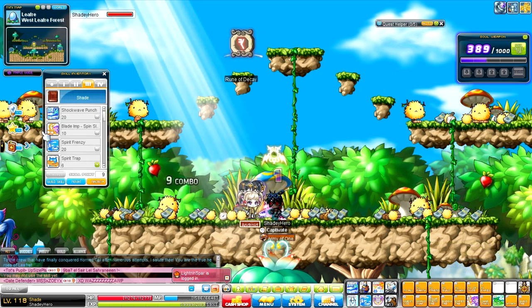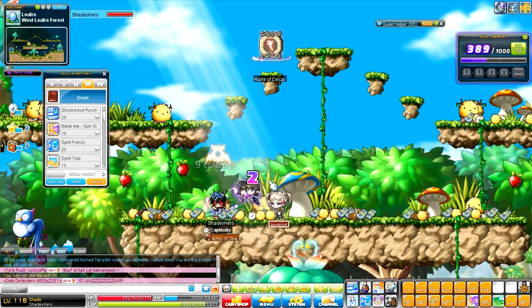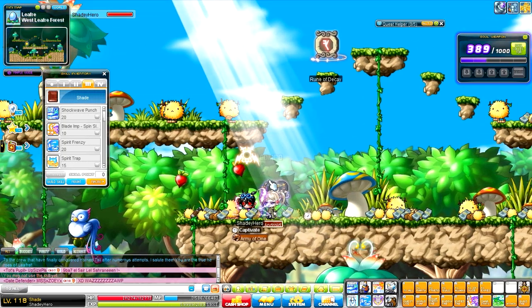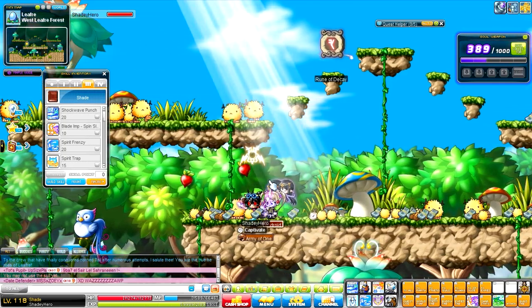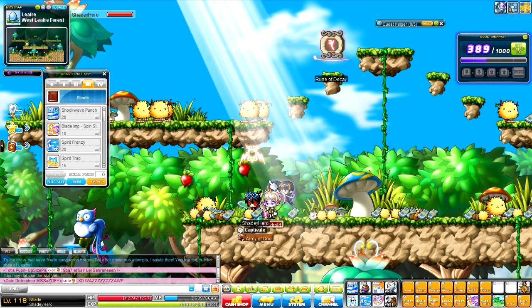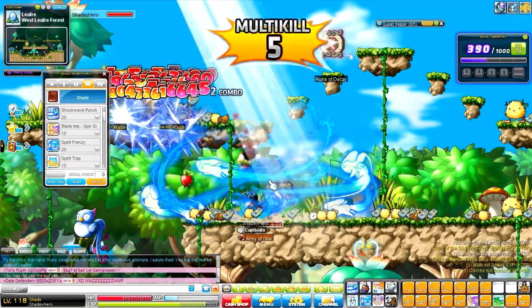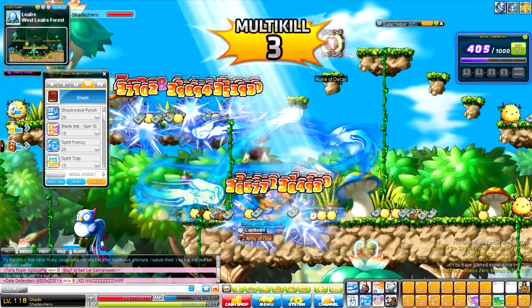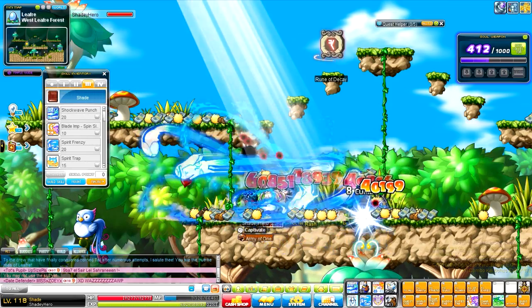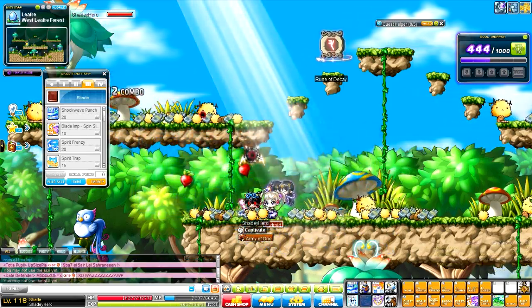Next, we have Spear Frenzy. It has a cooldown. Pretty much it's like the move that the Phantom has — Tempest. You hold it down and all the stuff starts going around, but it does have a cooldown. It lasts for a couple seconds, then it goes away.